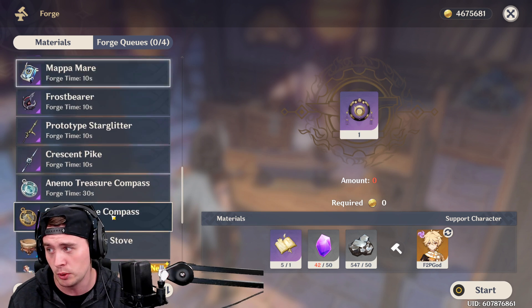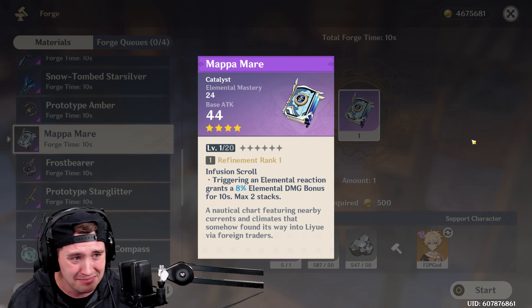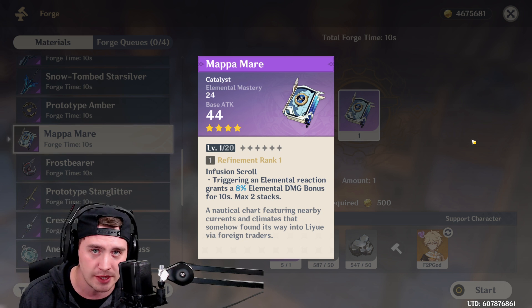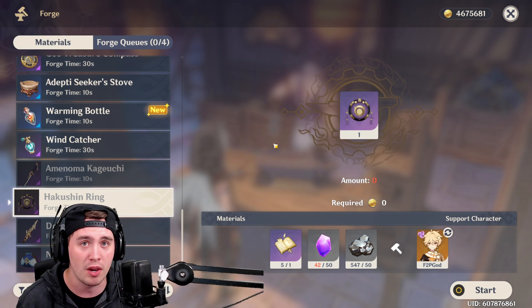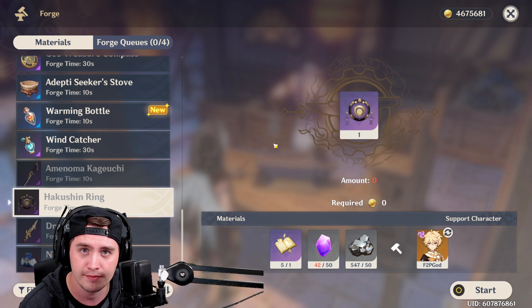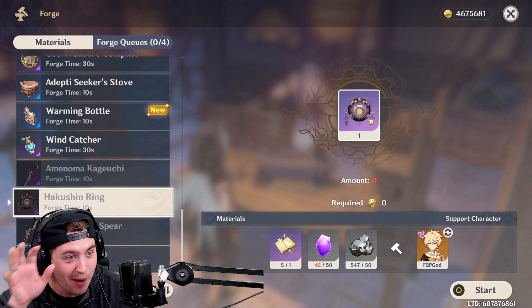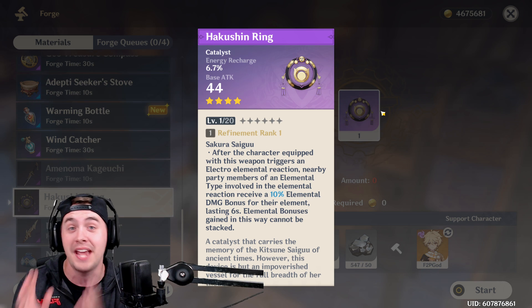A lot of the craftable books in the game, the catalysts, they're decent — they're not the best. I don't see anything that's standout amazing like the Crescent Pike. But one thing I can say for sure: this might be one of the worst four-star items in the game, and I will never recommend it. The sad thing is, this weapon came from one of my favorite quests in the entire game, potentially one of the best.